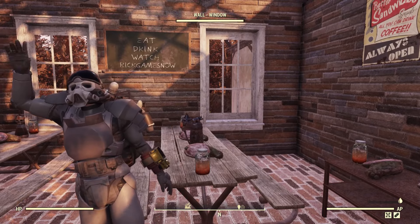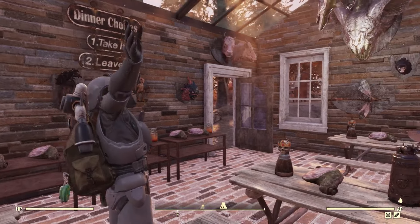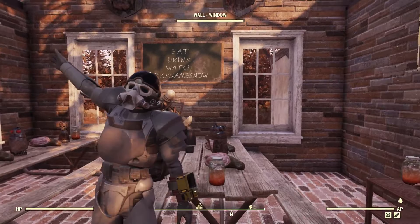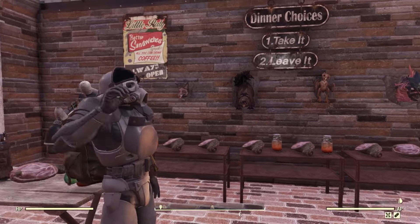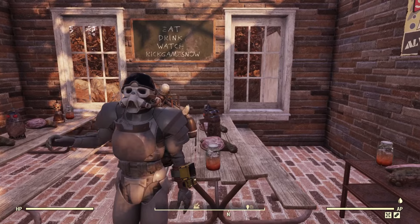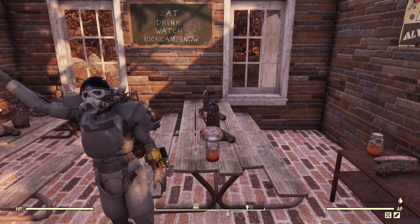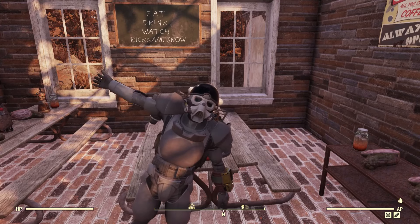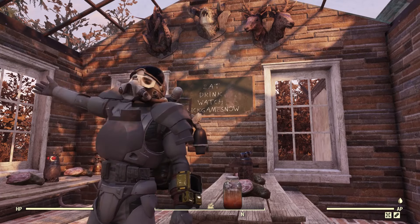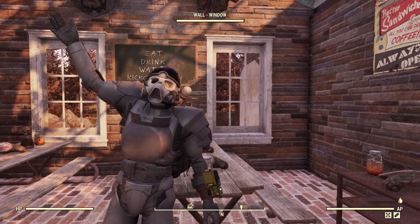One of the hardest diseases to get in Fallout 76 is the Whoopsies disease. So today I'm going to show you the easiest and fastest way to get it. If there are any other diseases you're having trouble getting, put it in the comments — I might do a video on it. Also, the place we're going, there's a little secret door in the back where I will show you where it is and how to access it. Now, like, comment, subscribe. Let's get into it.